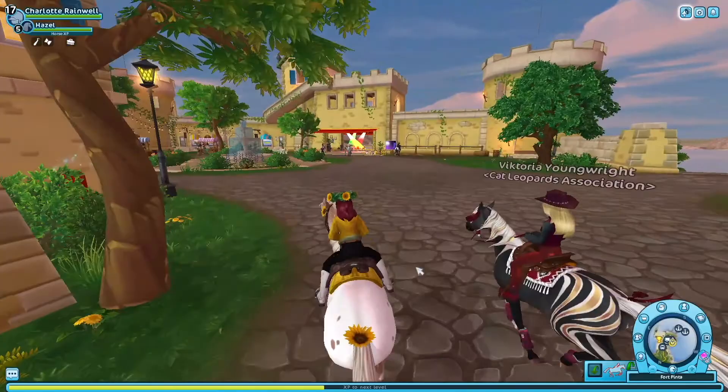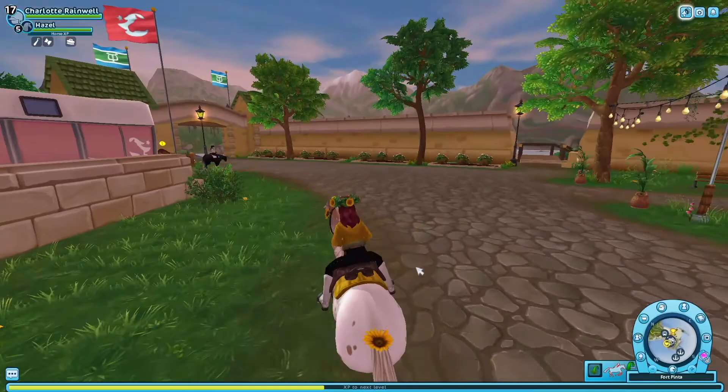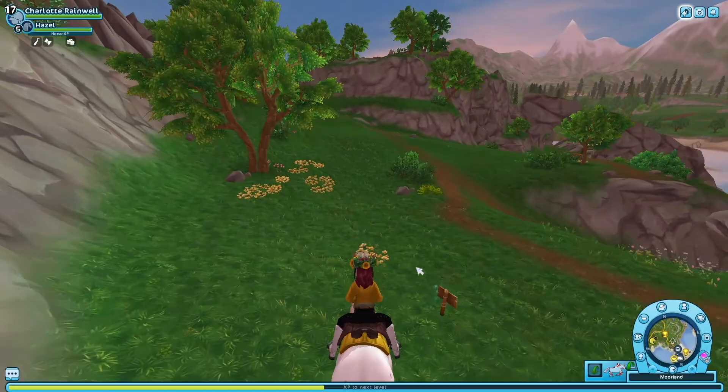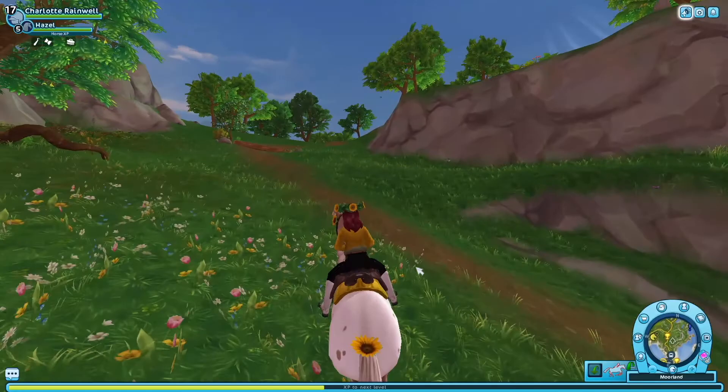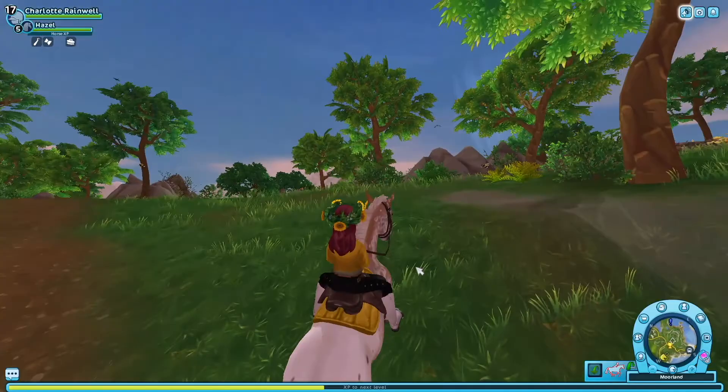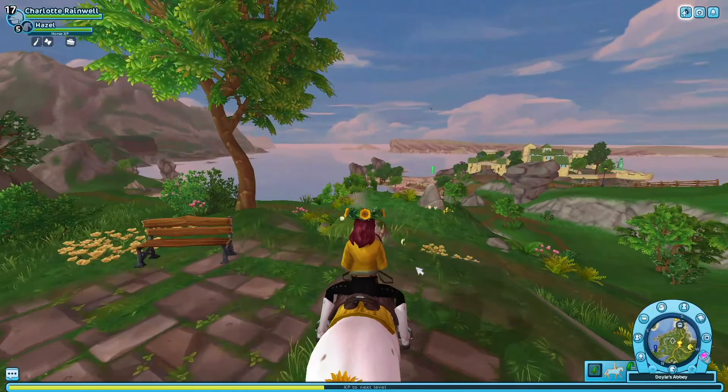We're going to come over here — the disco is going, how nice — and we're going to look for a place that has a good view of Fort Pinta. We're going to look for Doyle's Abbey because it's pretty high and looking over Fort Pinta. It's a hill so maybe that's where it is, and there aren't any question marks on the map so it's really hard to find.